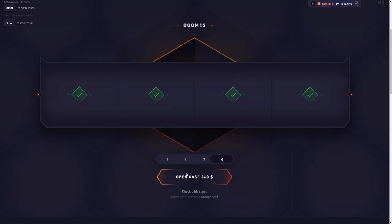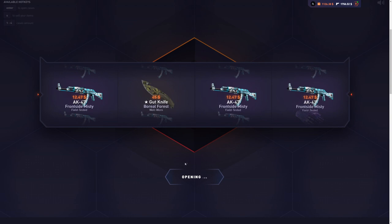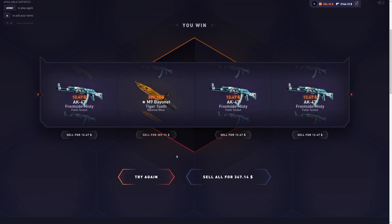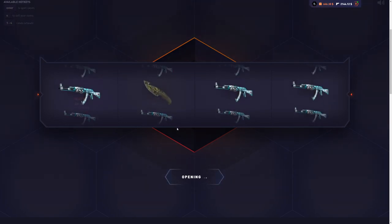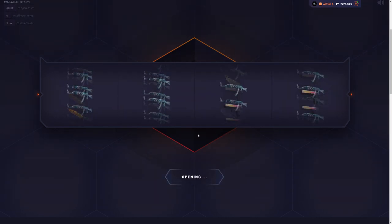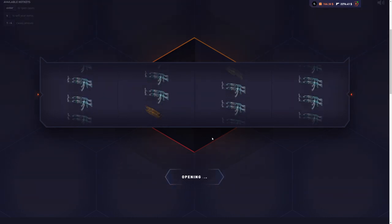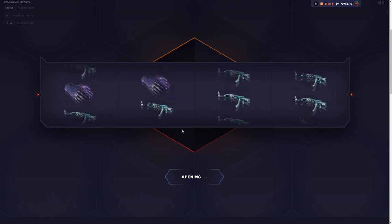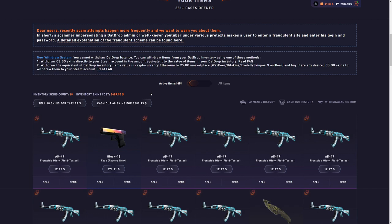This is not looking good. We need a good item right now. The gloves right there — we keep getting baited with the gloves, we need those gloves. We've already gotten that skin — it's profit, a hundred dollars, but we've already seen that. Glock Fade, come on — two Glock Fades, that's just toxic. We're going to sell back so we can afford four more cases. There we go — that's the Glock Fade!